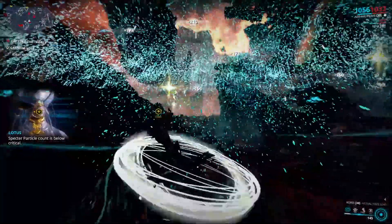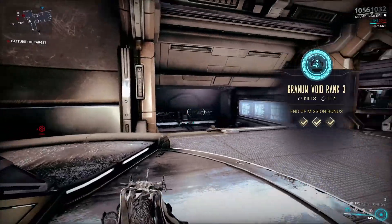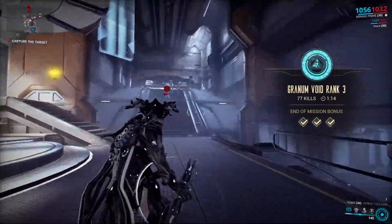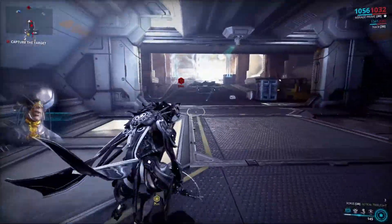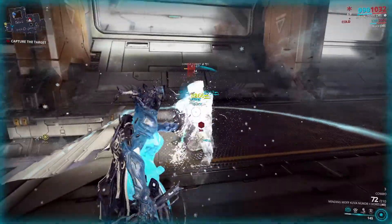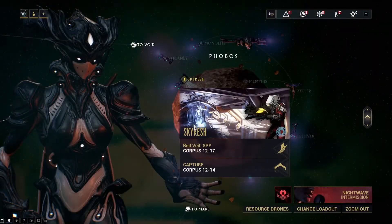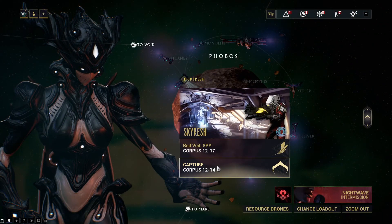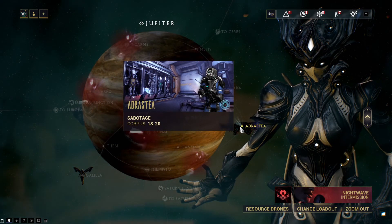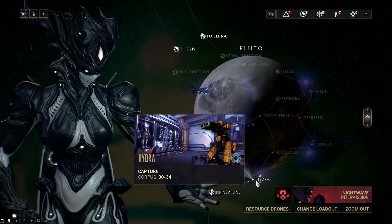This is not hard at all if you ask me, but you do need to be agile and master the art of throwing, which will definitely be hard at the start. Most of the time people do three missions that are easy to complete to get crowns and enter the Granum Void. These missions are Skyrash capture on Phobos for normal Granum Crowns, Adrastaea sabotage on Jupiter for exemplar Granum Crowns, and Hydra capture on Pluto for Zenith Granum Crowns.